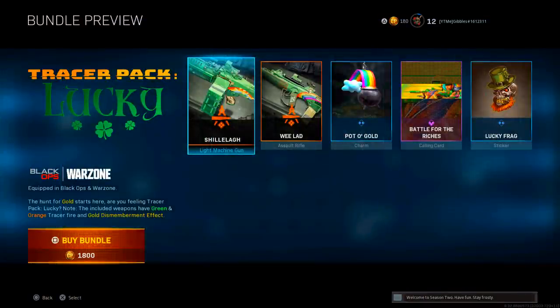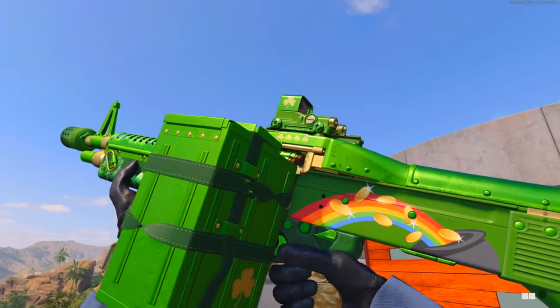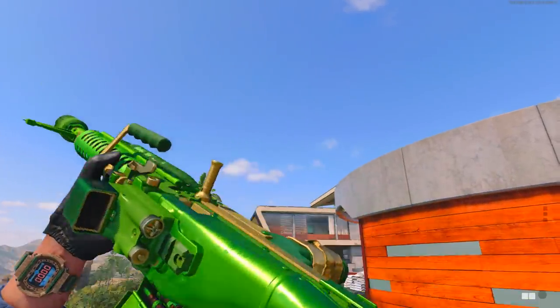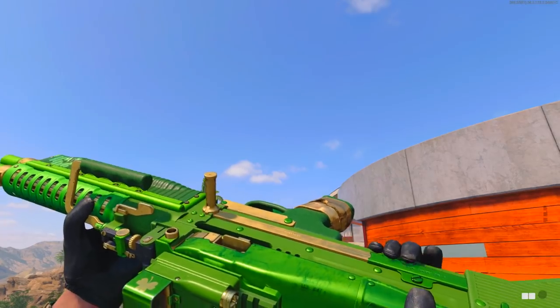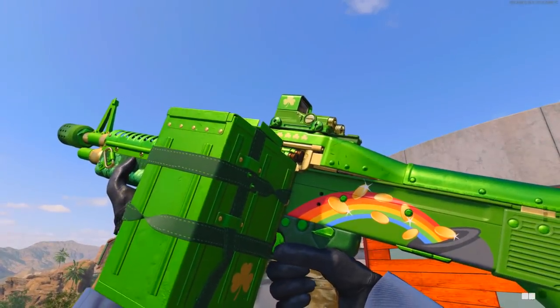Tomorrow is actually St. Patrick's Day, so let me know down below if anyone's Irish. Taking a look at the M60 here, if we inspect the weapon, it's pretty much just the stereotypes they always do — we've got the Pot of Gold at the end of the rainbow, the Clover on the side, and just the green and gold colours. It's definitely a nice looking blueprint for the M60.